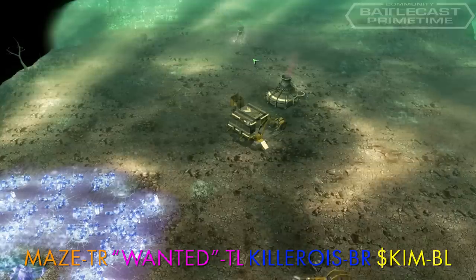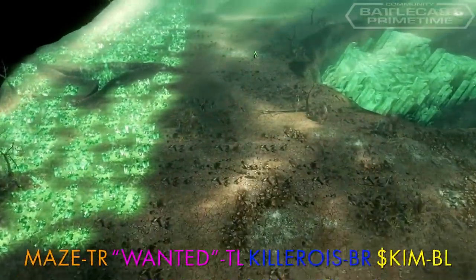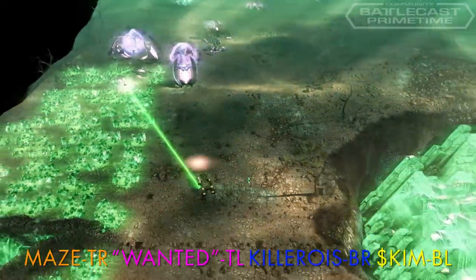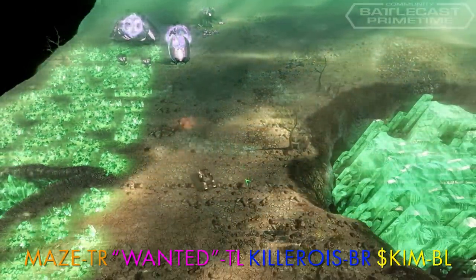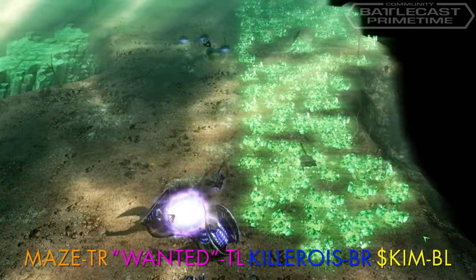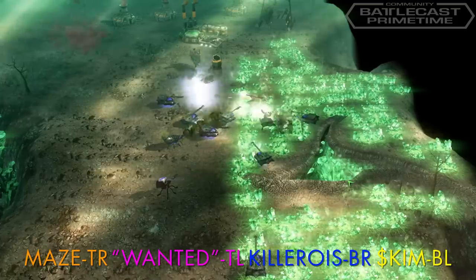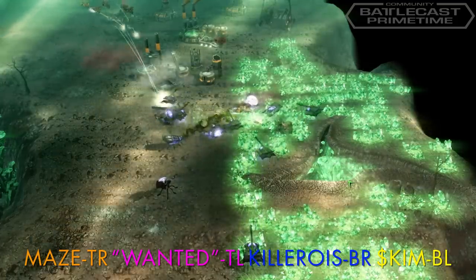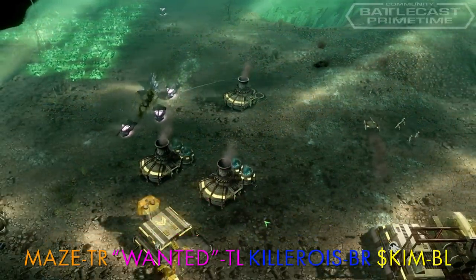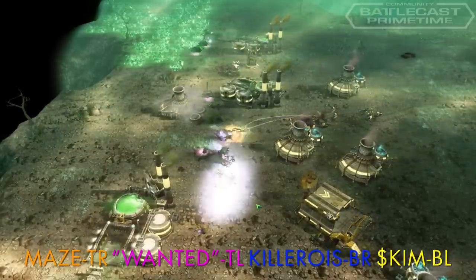Three of the four players start off by getting a fast buzzer or rifleman squad. The early infantry squads face off around the map. Skim attempts to sneak an Engineer and an APC into Wanted's base, but Devourer tanks push it out. Both Scrin players immediately start spamming Devourer tanks and mix in some Corrupters to provide a healing backup. Wanted pushes to Skim's base with his Devourer-Corrupter combo and is eventually beaten back by Predator tanks, Missile squads, Juggernauts, and a Sonic Emitter from Skim.